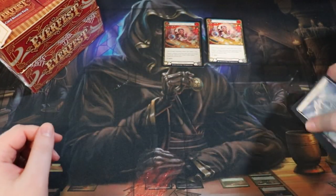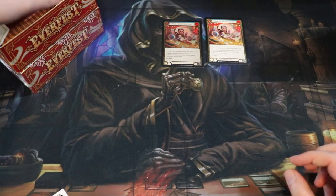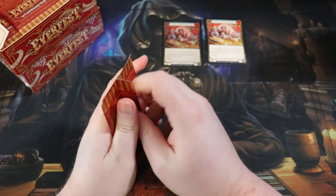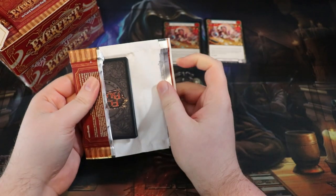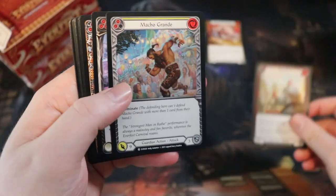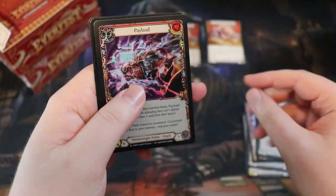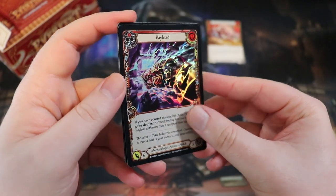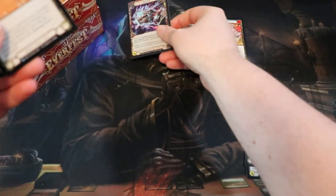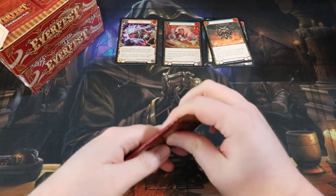I've got rares, foil rares, and foil commons set aside, plus some sleeves just in case. These booster boxes were actually bought by Team Covenant - shout out to them. I usually have pretty good luck with my Team Covenant boxes. We got a Payload, Talisman of Cremation, and a Release the Tension.